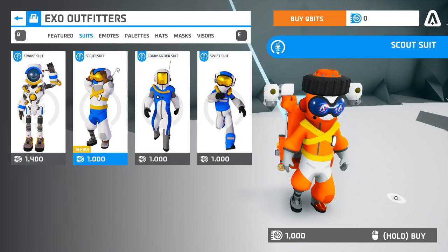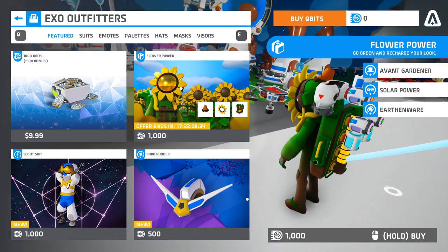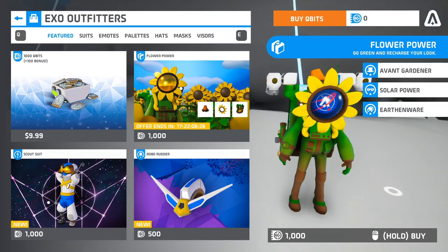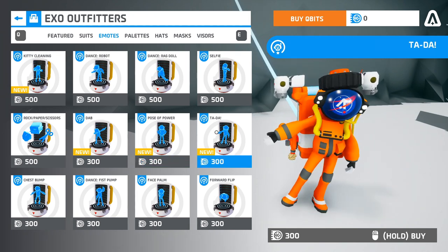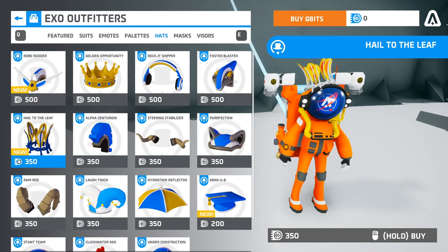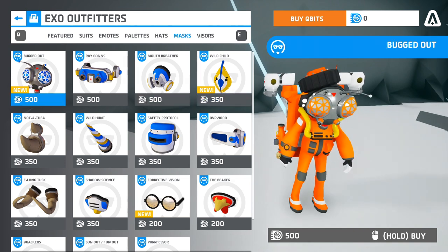New cosmetic items have been released to the store as well. The scout suit, the flower power bundle — it's a limited set that ends on September 7th, 2020 and includes the earthenware palette, the solar power mask and the avant-gardener hat. These puns are pretty hilarious. There are four new emotes: the dab, the pose of power, the tada and the kitty cleaning. There are three new hats: the graduate, the hail to the leaf and the robo rudder. There are three new masks: the corrective vision, the wild child and the bugged out.